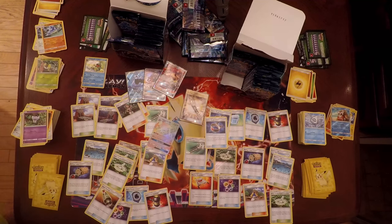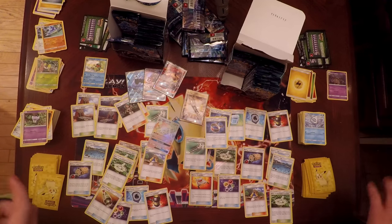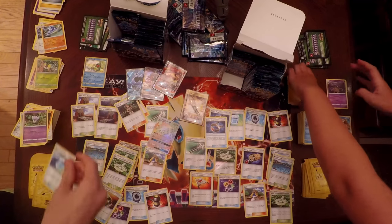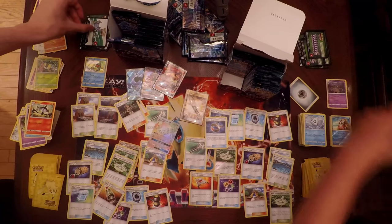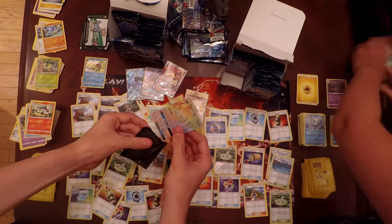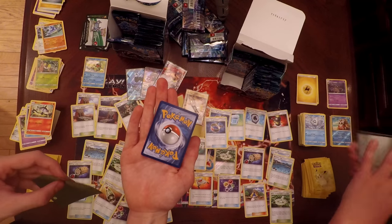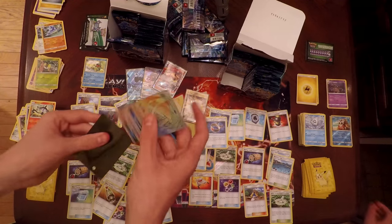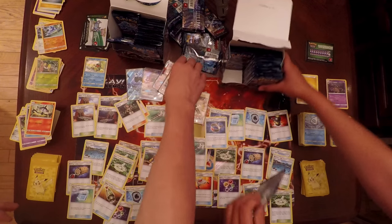That's like the best card in the format right now, and I just got a Secret Rare of it — and Samantha already has a Tapu Lele. This is probably one of the best boxes ever. Gotta be careful — let's see how it's graded. It's a little off-center but there are no bubbles or anything, so it would probably be graded 10 out of 10.